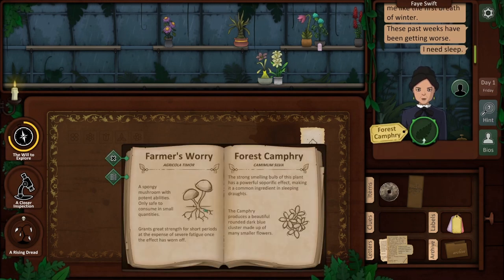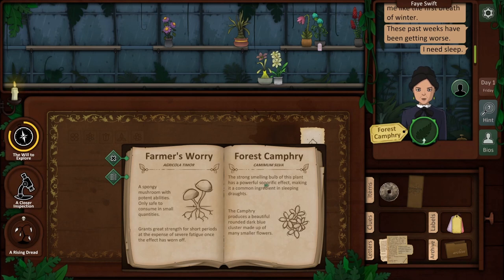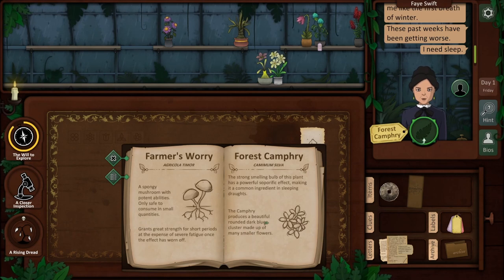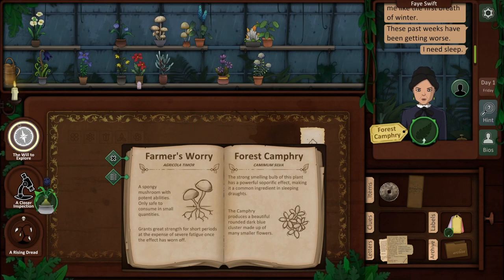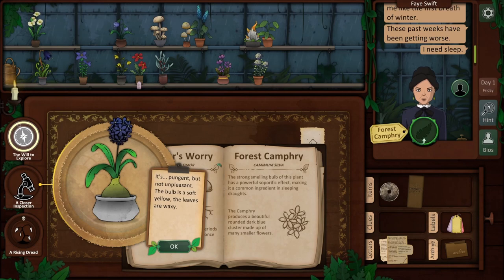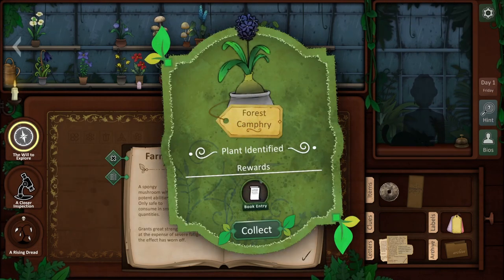Forest Chamfrey. The strong-smelling bulb of this plant has a powerful soporific effect, making it a common ingredient in sleeping draughts. The chamfrey produces a beautiful rounded dark blue cluster made up of many smaller flowers. This one looks more like that. It's pungent, but not unpleasant. The bulb is a soft yellow, the leaves are waxy. Plant identified. Book entry.